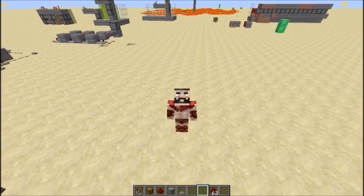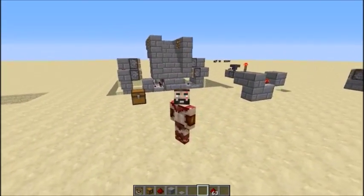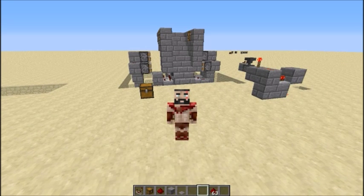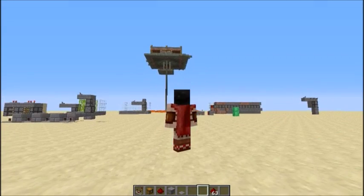Mage here, in my little redstone testing world, and what we have here is a staircase. In this staircase is a door — a very, very secret door with secret activation.